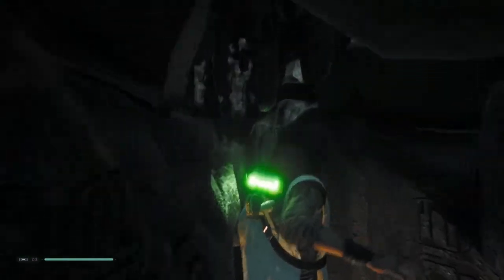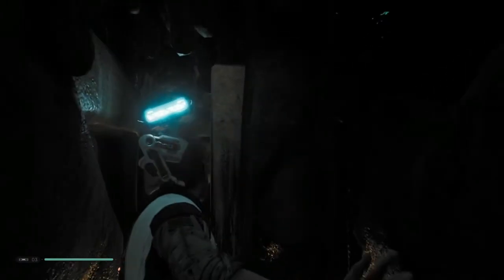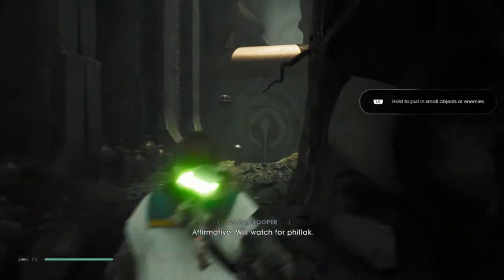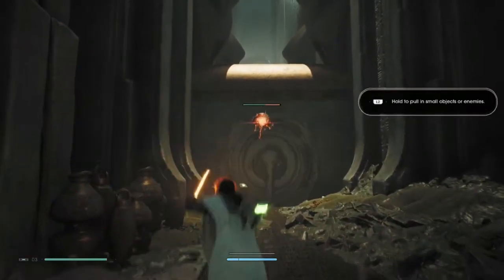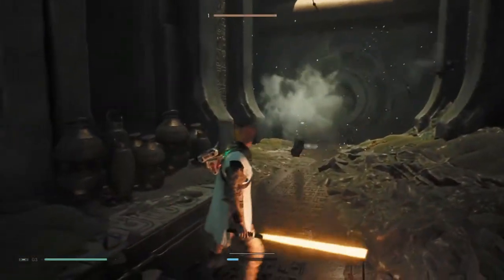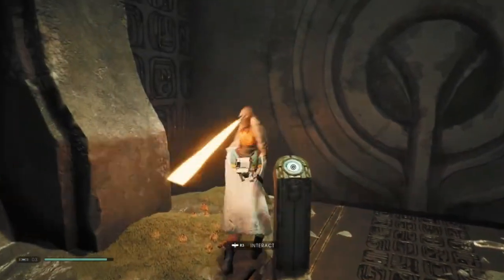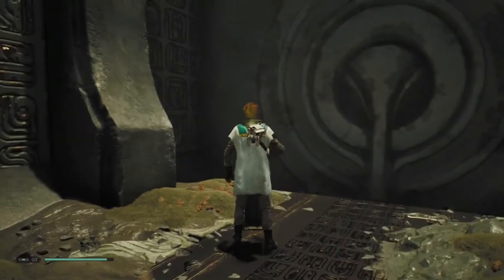We're here with Cal, still in the Tomb of Mitchell. We're on our way to do something but I can't remember what. We got Raised to Spire — whoops, wrong button. It's been a while since I played this.